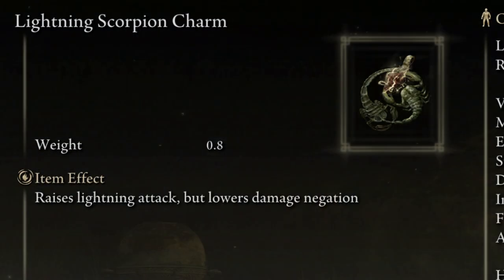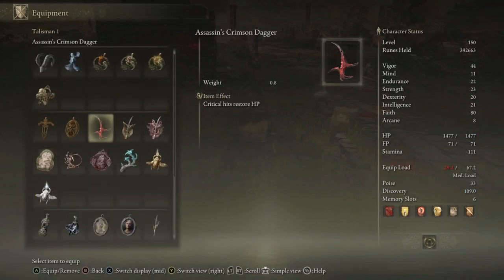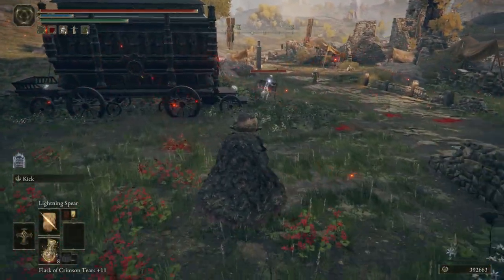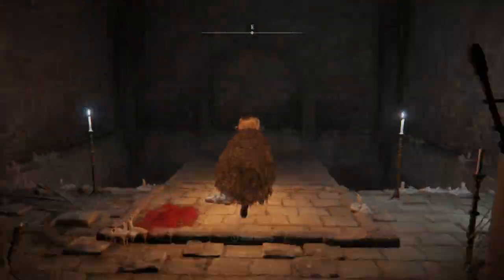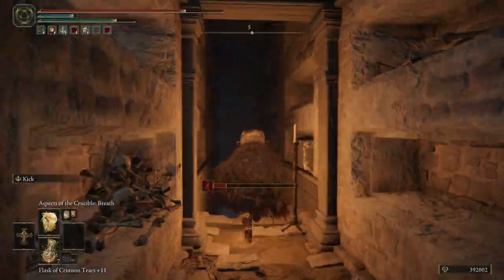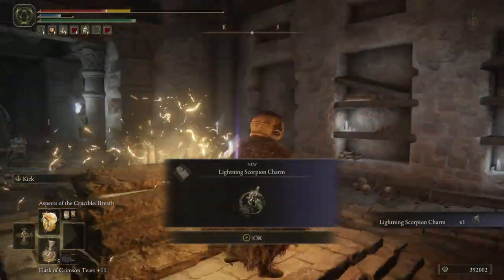Fourth up is the Lightning Scorpion Charm — the lightning equivalent of the charms that make you take more damage in exchange for an elemental boost. This one increases your lightning damage by around 12.5% in exchange for some loss of damage negation. Essentially, if you are using lightning damage as a main source of offense, this is probably worth picking up. Head to the Windhem Catacombs and progress through the area, making sure to avoid the arrows, and then you will reach a stone sword key door along the path. Open this, and in the back of that room you will find this talisman waiting to be picked up.